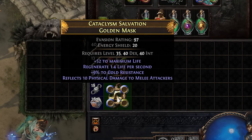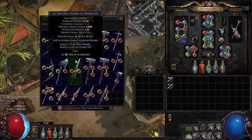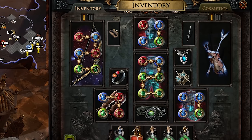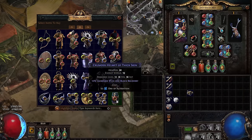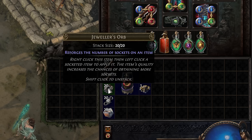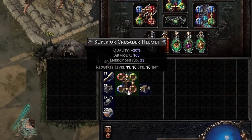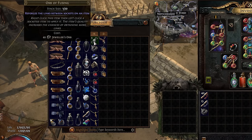The easiest way to get a 4-link is to use an Orb of Binding on a helmet, gloves, boots, or body armor. If you don't have one of those orbs, check each act vendor for a 4-socket item. If it has 4 links, great — but if it only has 4 sockets, it's Fusing Orb time. Turn the item white with an Orb of Scouring, use 4 Armorer's Scraps to get it to 20% quality — which directly increases linking chance — and throw some fuses at it. You should get a 4-link in 5 to 10 fuses, but if you run out, convert your Alteration Orbs to Jeweler's Orbs, then Jeweler's to Fuses at a vendor.